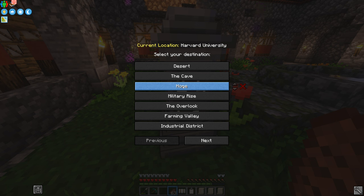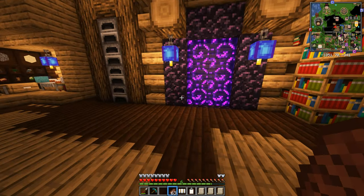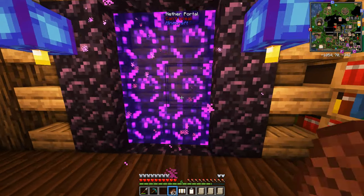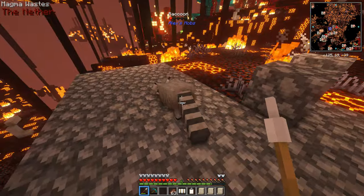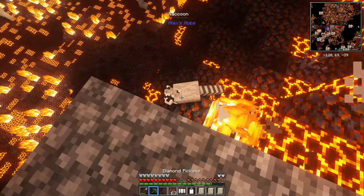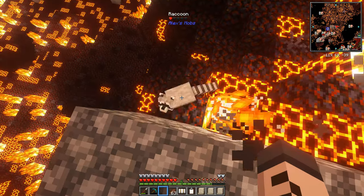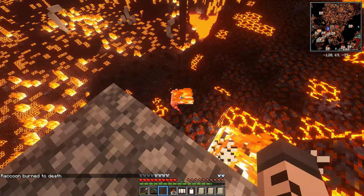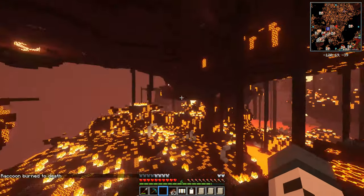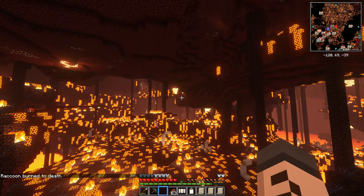Our nether portal is of course inside our house - not the safest of places. The nether portal comes out in a really crappy place, take a look. Wait, how did you get here? What the hell? It's not safe for you, come back. Oh my god, is that my raccoon? He's on... oh no. This is a really crummy area for us - unless that's blackstone? It could be blackstone.